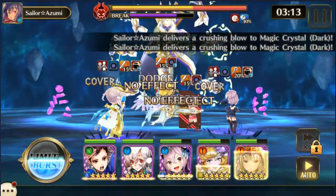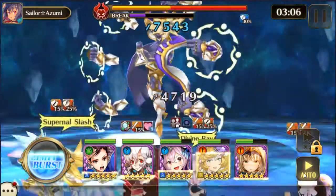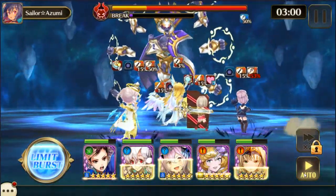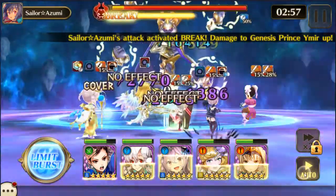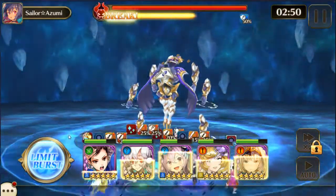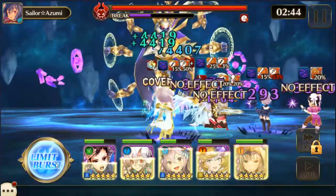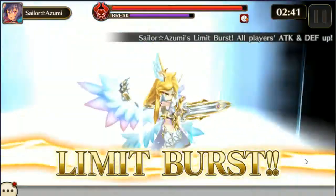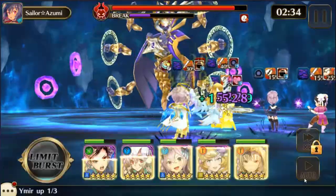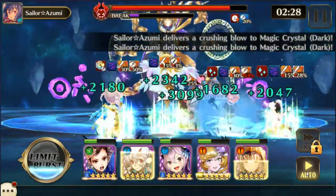I'll turn auto back off just in case — I don't want the limit burst to auto-use at the end of the health bar, that's wasteful. I'll go ahead and use it again because this and Odin's are the best two limit breaks to use here. I don't have Odin so I use what I have.